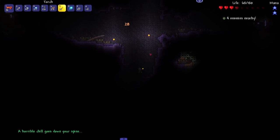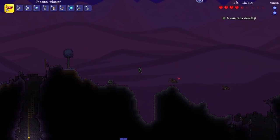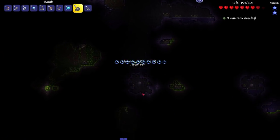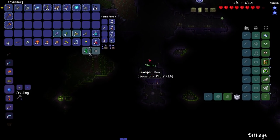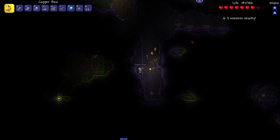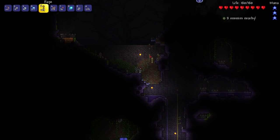Boom boom, get him out of here! You know it'd be nice if the gun guy moved in. Star fury? This isn't a star fury - what the heck, it said star fury in chat. It's a copper bow - what the hell! I would love to have a double jump. We gotta get a grappling hook somehow.